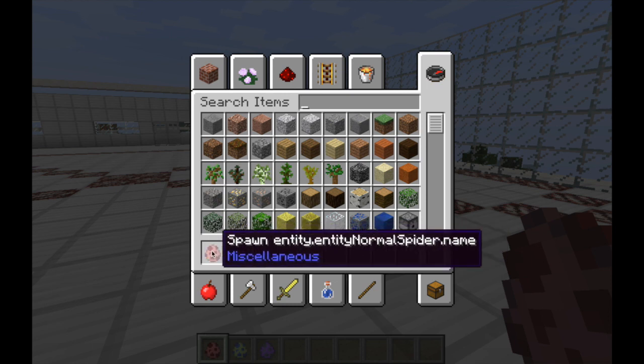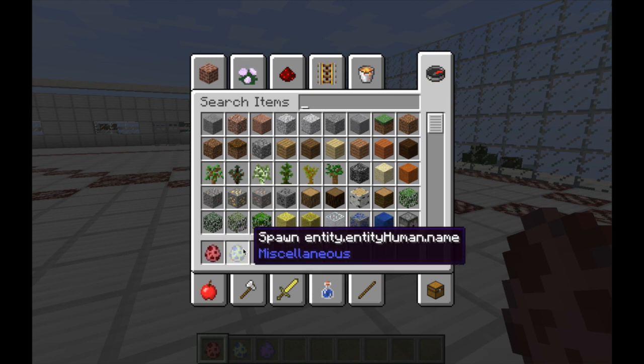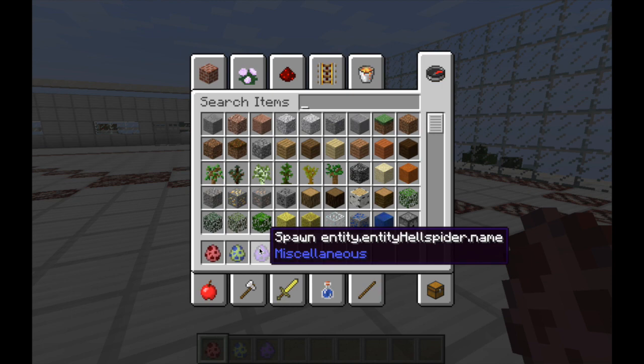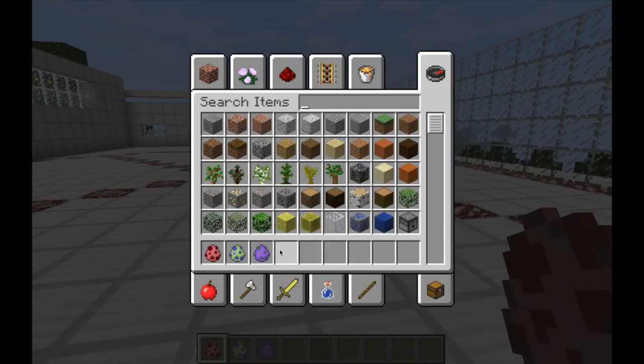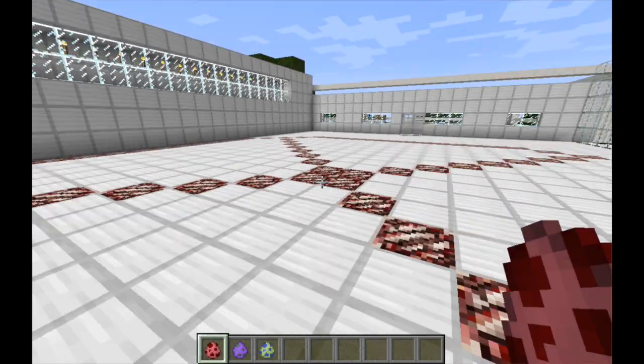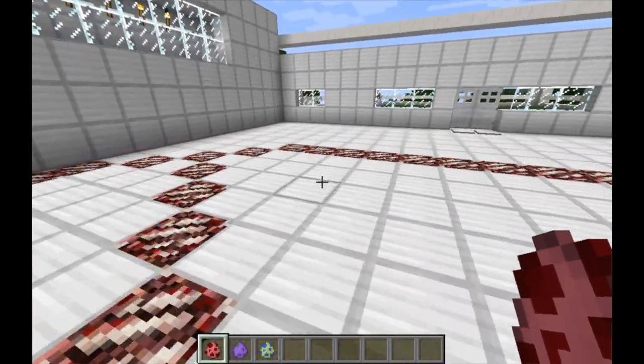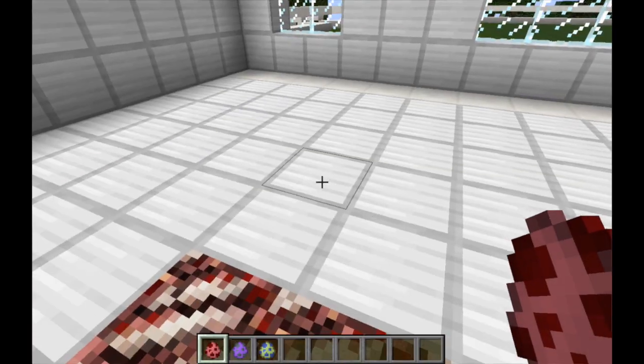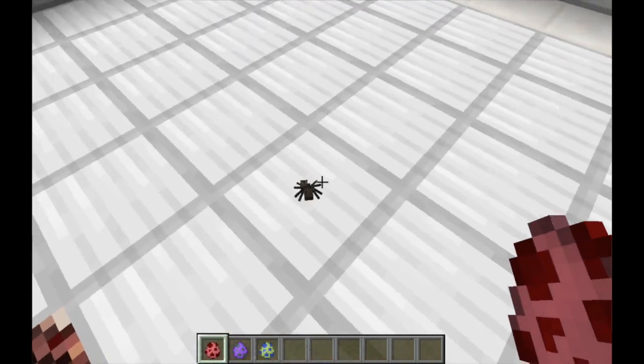So we have the normal spider, which is not very normal. We have a different spider from the nether, and then there's also the human. Let's actually switch these up and first take a look at the spiders. Let's spawn in the normal spider — and this is not normal, as you will see in a sec. Look at these.